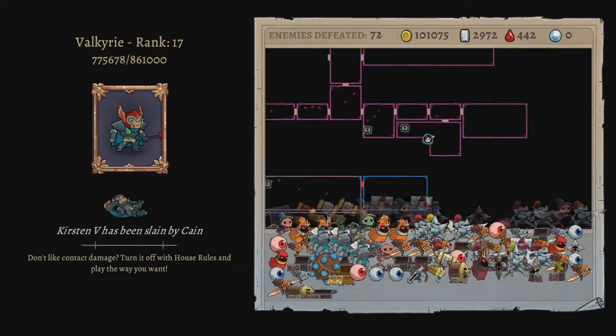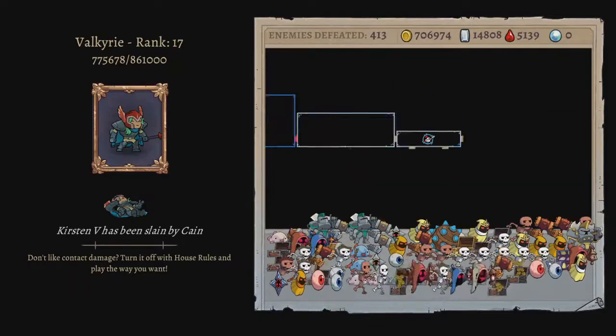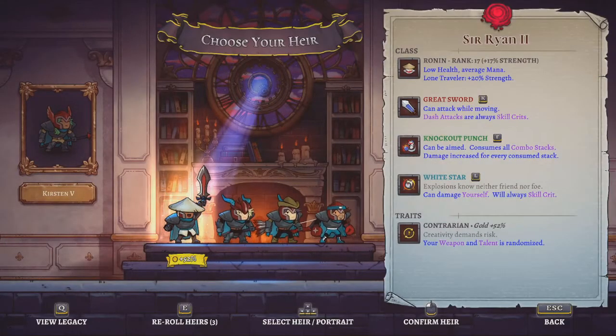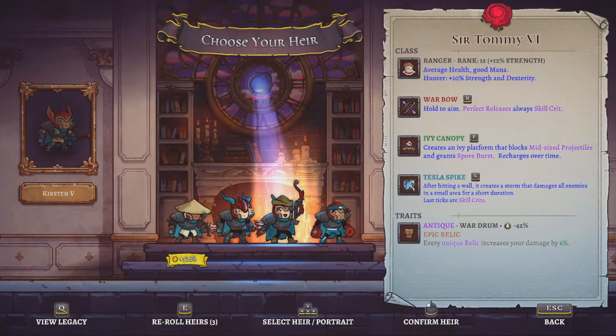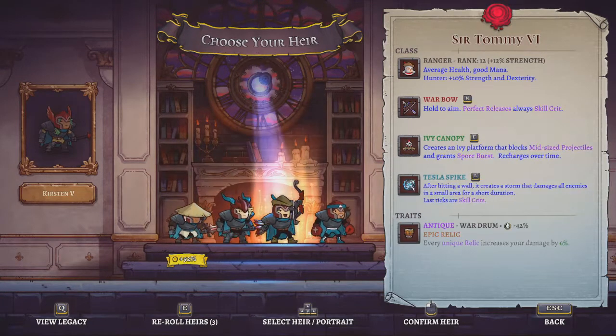How much money did I make? I hadn't really been paying attention. Valkyrie's at max rank by the way — Rank 17. So if we can increase our max rank, that could be good. I made 927,000 — so not a record, but close to it. A Ranger who starts with a war drum — I might actually choose this ranger. Because they start with a war drum. I don't like the ranger at all, but maybe we can swap out his weapon. Starting with a war drum is huge.